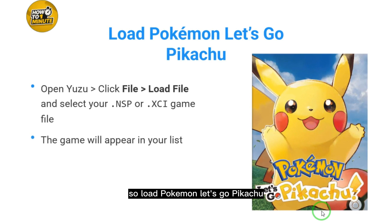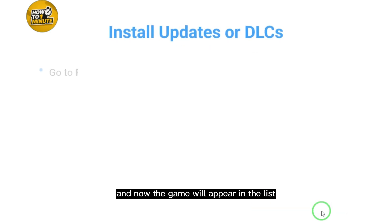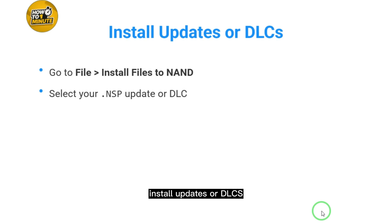Once Yuzu detects the keys, load Pokémon Let's Go Pikachu. In Yuzu, go to File, select Load File, and choose your XCI or NSP game file. The game will now appear in the list. Installing updates or DLCs is optional but recommended.